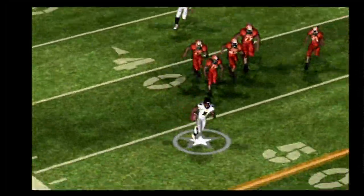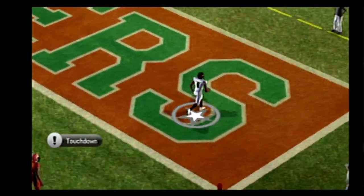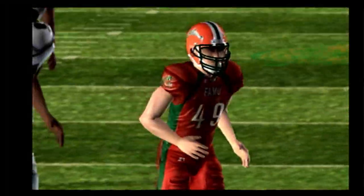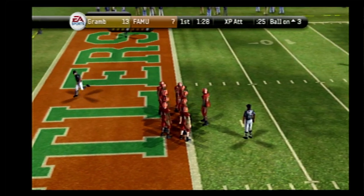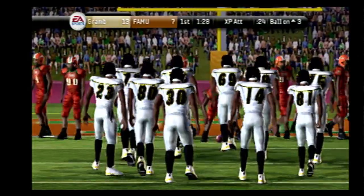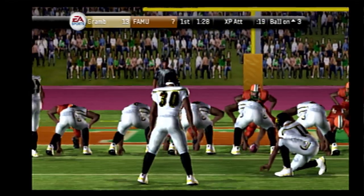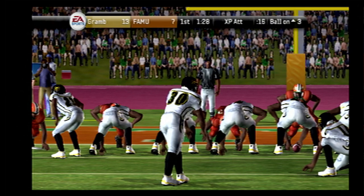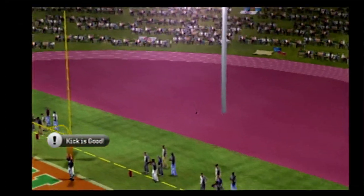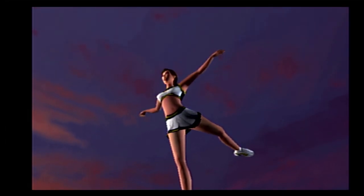Williams takes it at the 32, down the sideline — and he is gone! Touchdown, Tigers! What an incredible display of athleticism and balance, the ability to turn something out of nothing. The kicking team will line up for the point after, and he converts the extra point. With just over a minute to go in the first quarter, the score is Grambling 14, Florida A&M 7.